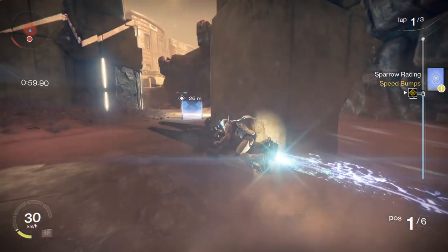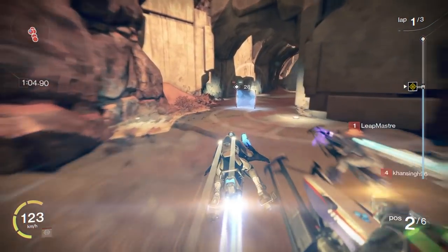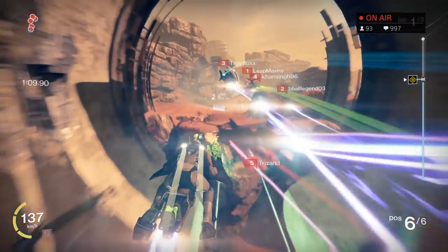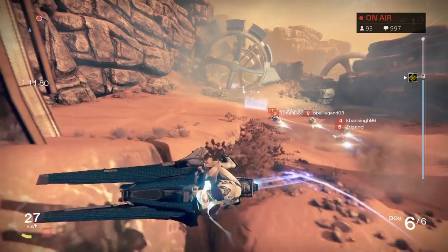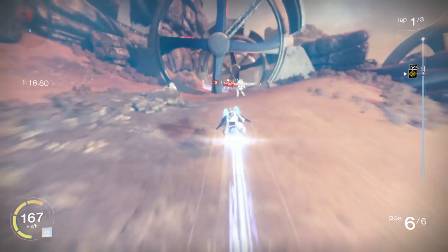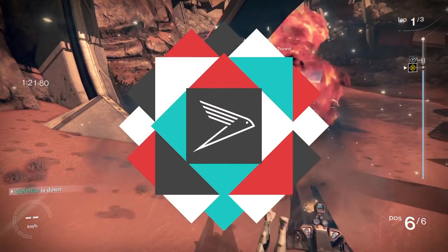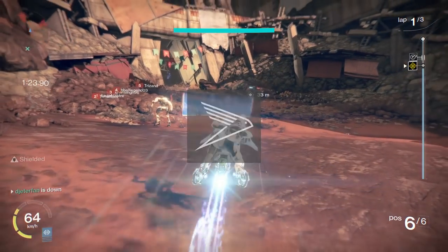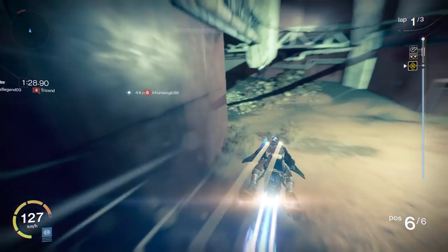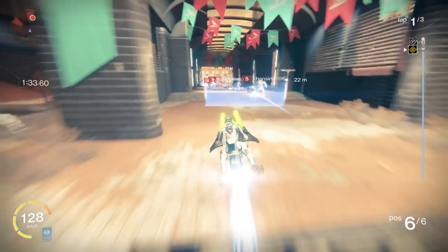I use thrust every time I go around really sharp turns or any time I'm trying to pass people. If you thrust while going through a turn you won't lose any speed, and it's a lot easier to pass people if they don't use thrust or if they take a super wide turn. The first tip is to cut all of your turns as hard as possible — stay as close to the wall as possible while turning and using L1 or R1. This lets you thrust all the way through the turn without losing any speed, which is how I gain a lot of my positions back.